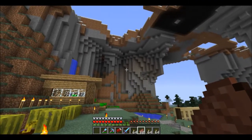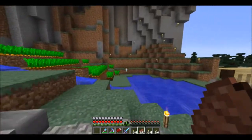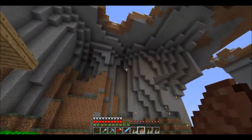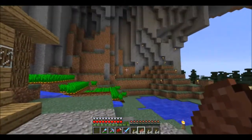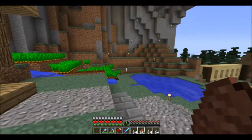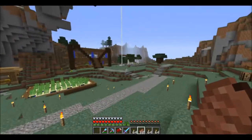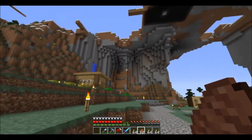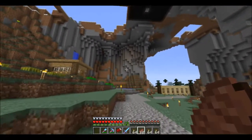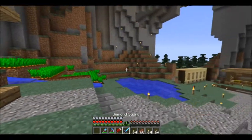First of all, we need some kind of good way to get up. We're going to be building a piston elevator right here along this little inward part — we'll dig it out and make it go right up the mountain. It'll be a nice easy way to get up instead of a complicated-looking staircase. We can just hide it in that wall. For the piston elevator design I want to make, I just looked it up on YouTube.